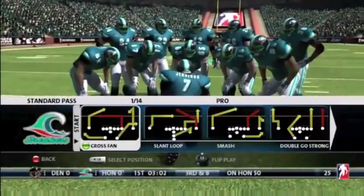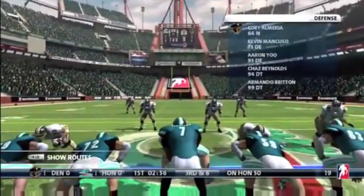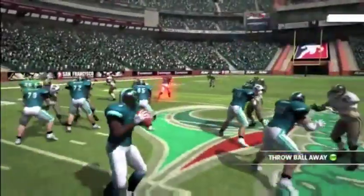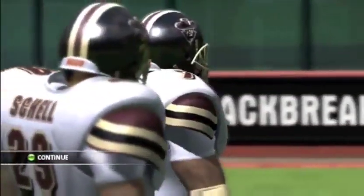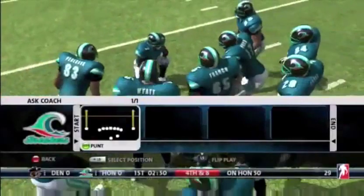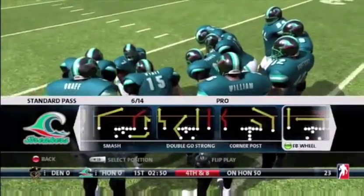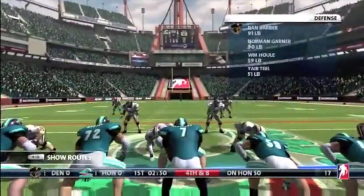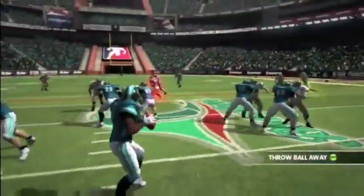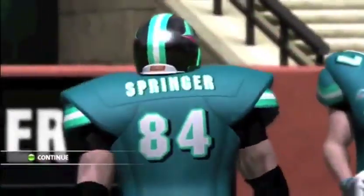Overall, this game has upped the ante on animation and puts pressure on the king of the genre to upgrade — which is the main reason we're seeing Locomotion debuting for NCAA and Madden. But Backbreaker does fall short in total experience. There are too many winning points here for there not to be a sequel, and too many winning points for any football gamer to not at least give this a look. It's not a purchase you make instead of Madden, but it's a nice purchase until August when Madden comes out. And next year, it may just be that much closer. There are some really strong building blocks here. Overall, Backbreaker is a 7.25 out of 10 game.